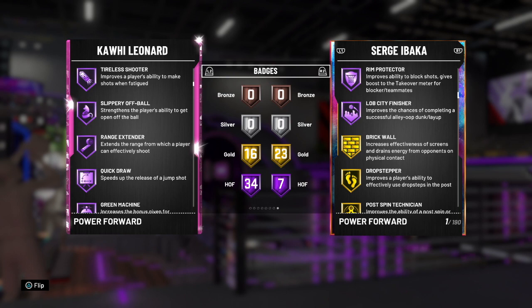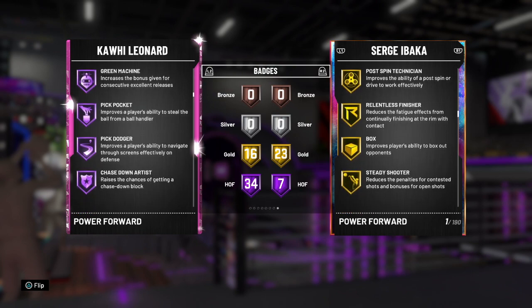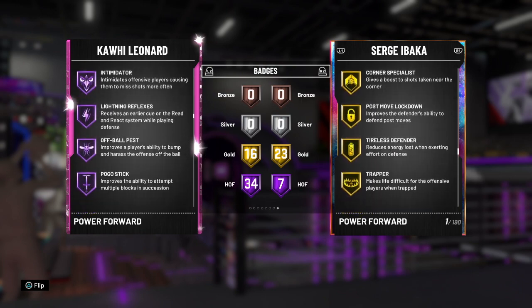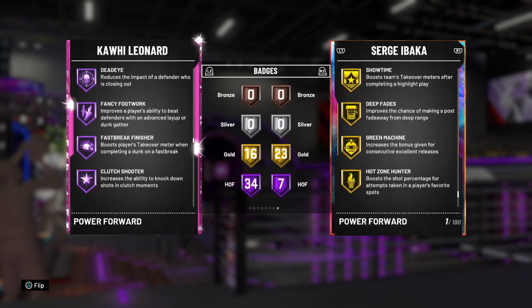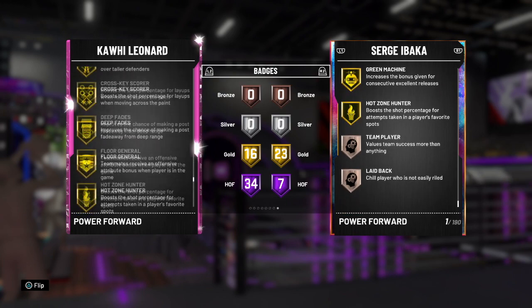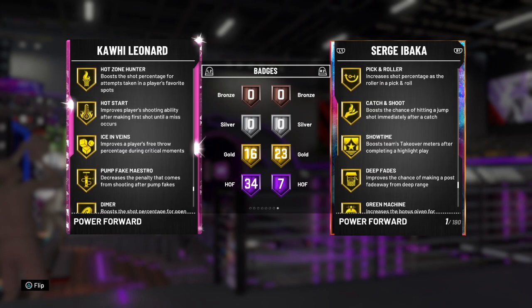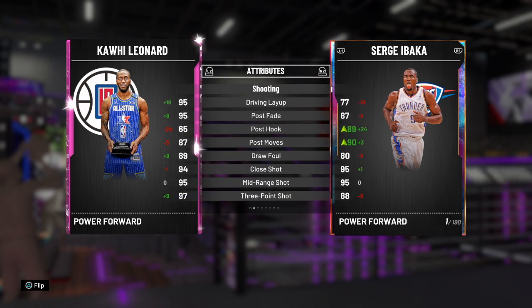Kawhi's badges include volume shooter, catch and shoot, difficult shots, acrobat, run the cylinder, sure-fire shooter, slippery off ball, range extender, quick draw - his release is quick as hell and it's money, it is so green. Also green machine, pick pocket, pick dodger, chase down artist, clamps, defensive leader, heart crusher, interceptor, intimidator, lightning reflexes, off ball pest, pogo stick, post move block, downhill, tireless defender, trapper, kiss the finisher, contact finisher, dead eye, fancy footwork, fast break finisher, clutch shooter, pro touch, showtime, quick first step, downhill, and 16 great gold badges including floor general and dimer.